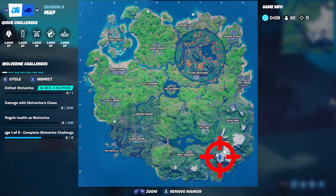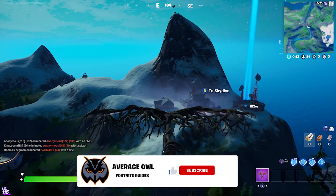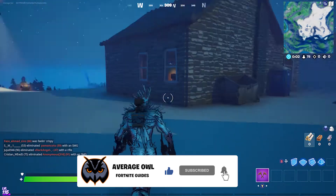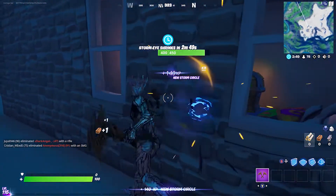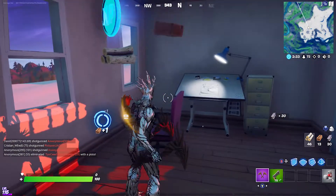Our first coin — we're going to go down here to the weather station on the mountain. Jump in and you're looking for that little building. Once you're inside, you will find a blue coin in the desk.